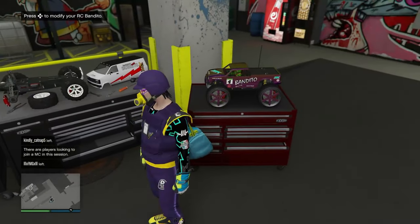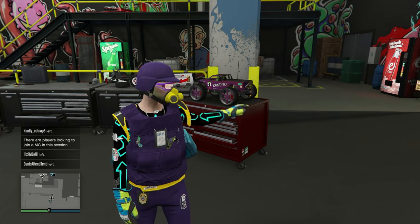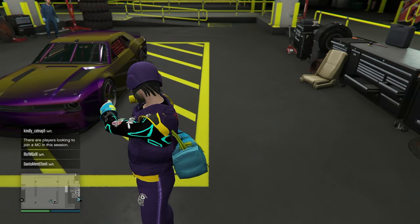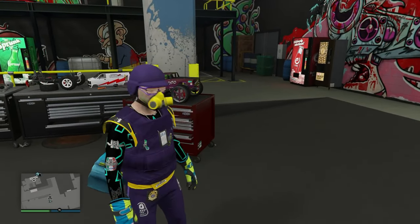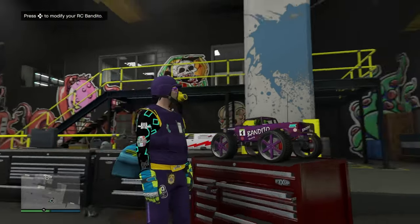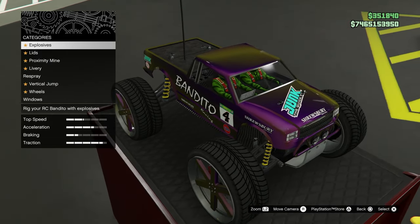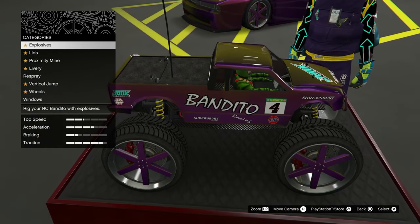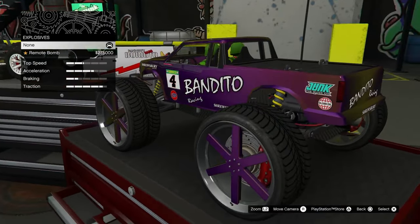Alright, so there we go, guys — a nice, fast, easy merge to the RC Bandito. In order to save this, we're going to have to change one thing on the RC Bandito. Walk up to the RC Bandito, change one thing and customize it. I just wanted to say there was a previous method in the past on how to do this, but that method was very inconsistent. This method is somewhat inconsistent as well, but it's a little bit easier than the last method.